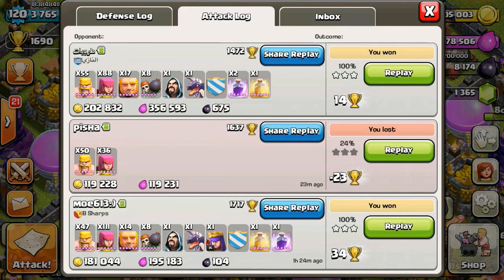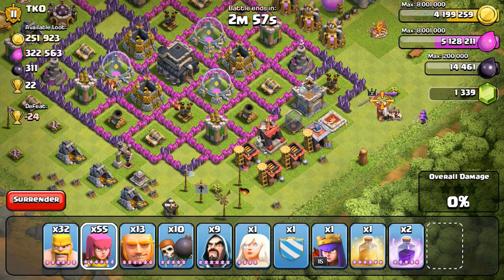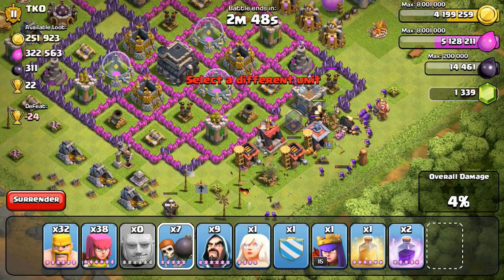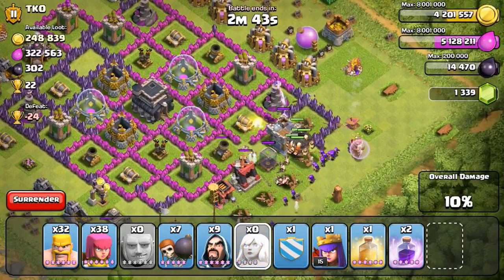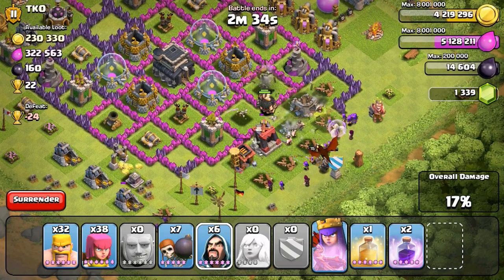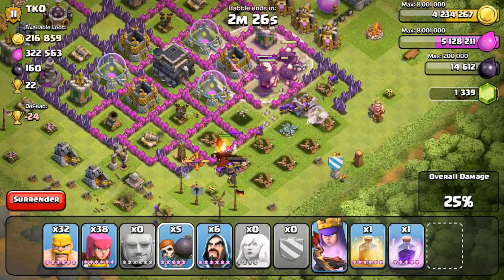That raid was for just under 600K — about 570-580K — pretty solid. Moving on to the next raid on TKO, another fairly rushed Town Hall 9 base with another bad layout. Most loot was going to be in his collectors, but we're going all-in again mainly just to make for an entertaining raid. The gold storage on the top does have a little gold in it, so there's a perfect excuse to go ahead and three-star this guy.